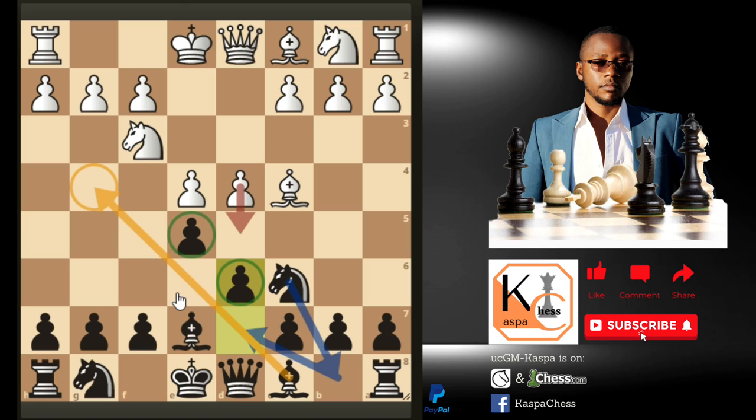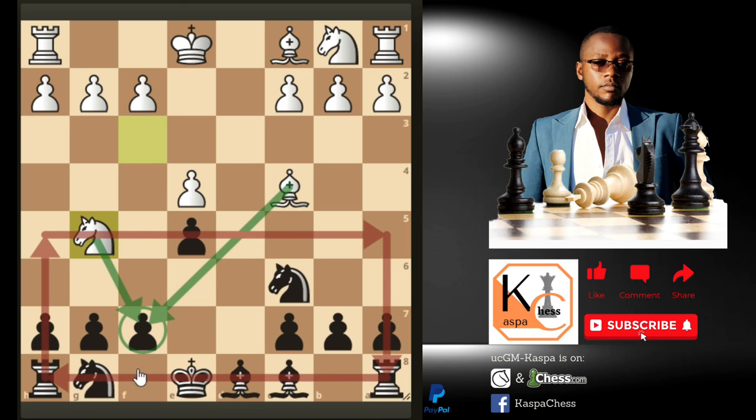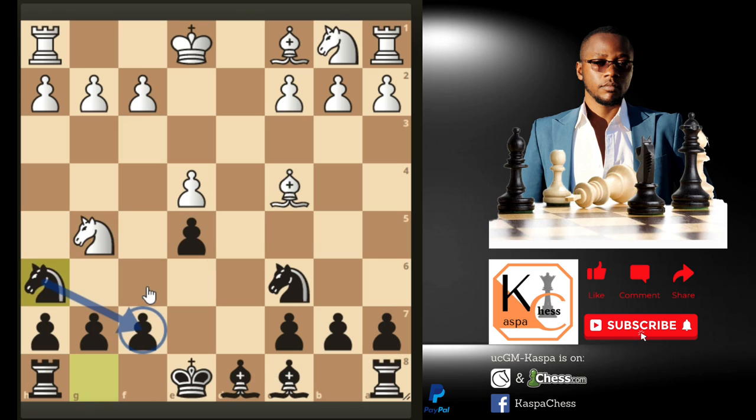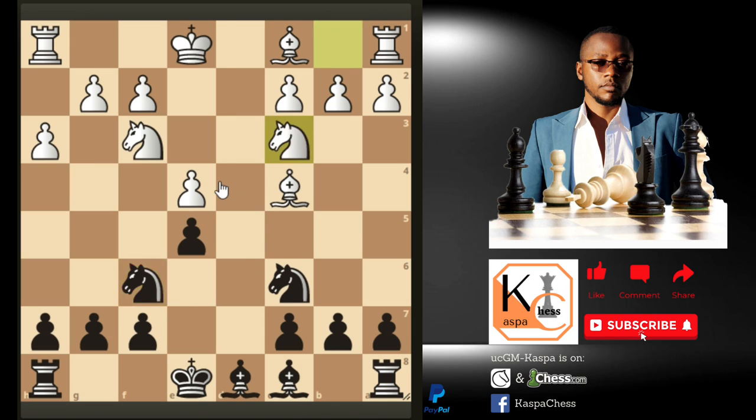If White takes on e5, this is not much of a stretch — just take back the pawn. If queen takes on d8 with check, bishop takes on d8. If knight g5 attacks f7, knight to h6 makes sense and is played at master's level. This knight looks passive so it heads back; White intends to take on h6 to double your pawns. I recommend knight g4 with the intention of putting your knight on f6 normally. After h3, knight to f6 attacks the pawn on e4 again — we're back to our formation.